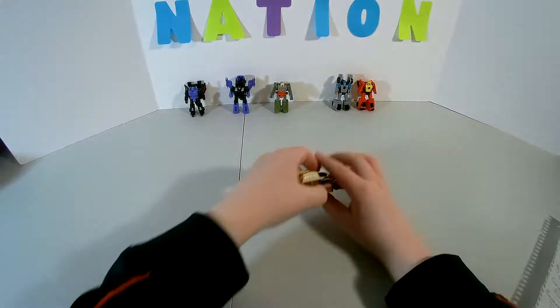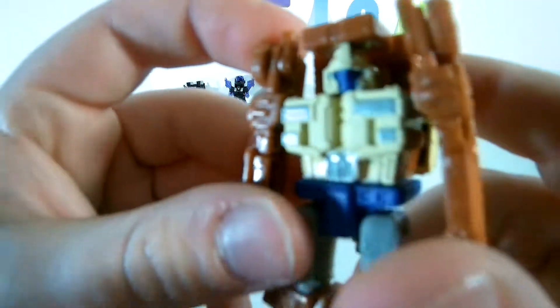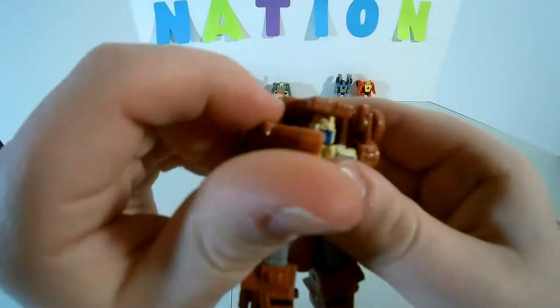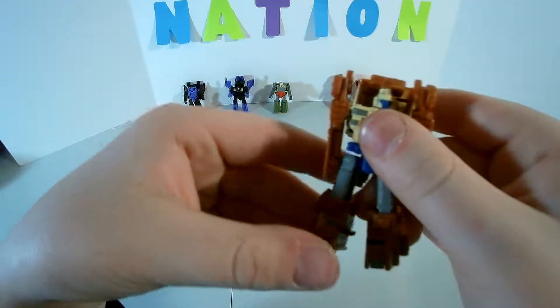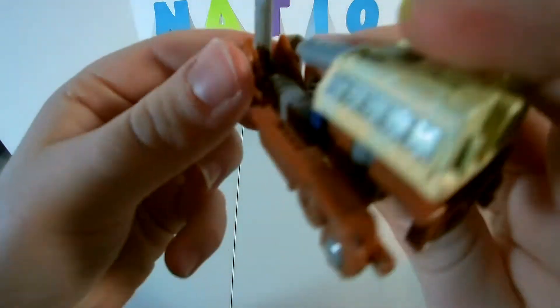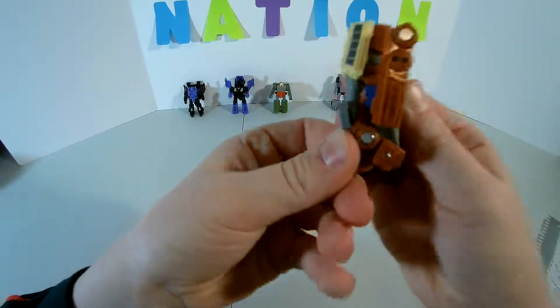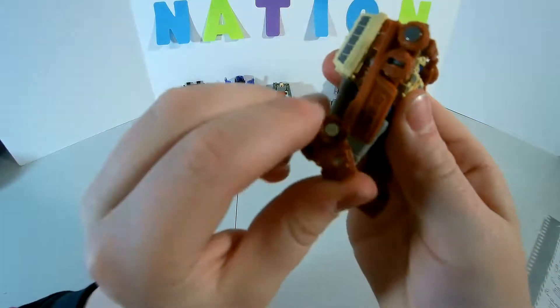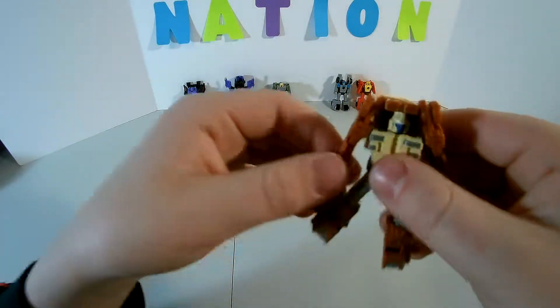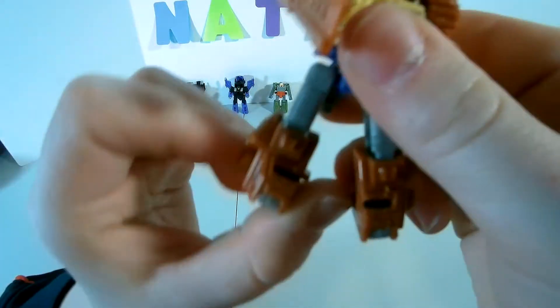On to Top Shot in robot mode details: got a blue face, some sandy color, more blue, more gray, gray back here. Articulation wise: arms do a full 360, no elbow joint. Legs go back that far, knee bend over 90 degrees. Move the arms up and you can do the full splits.